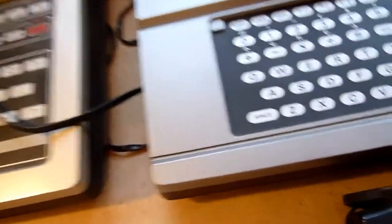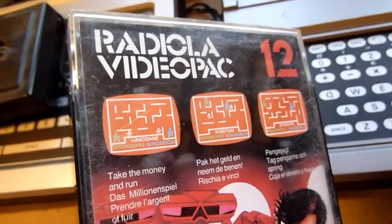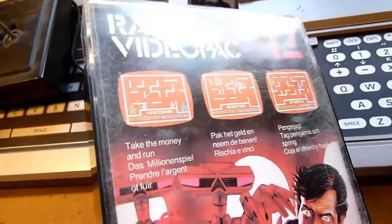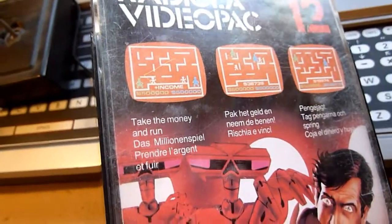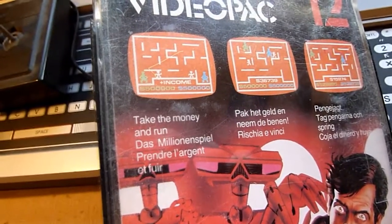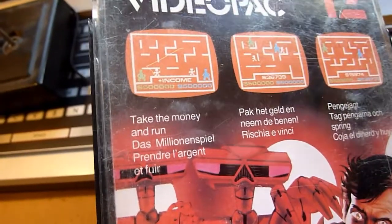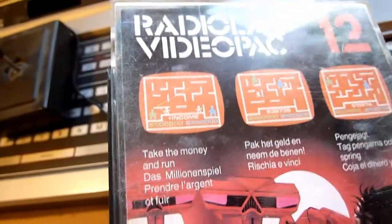Number twelve is Take the Money and Run — sounds like the bankers of today. This is a Radiola video pack version, but it's the same thing as the other European video packs. Take the Money and Run is unique or special — it's a game where you play as a banker, you have to collect money, and when things change you have to pay money and run from little robots. I don't know if you really need it, but I have it.